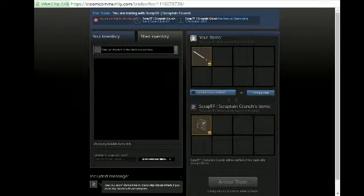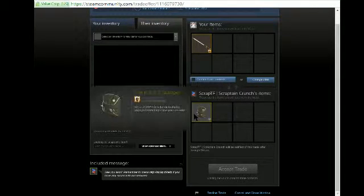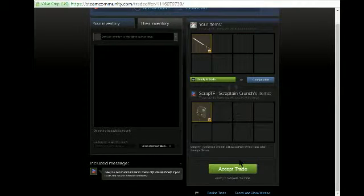Okay, hey guys, I'm back. And as you can see right here, I'm with Scraptf Captain Scrunch. So, the base jumper for the islander. Now, I would usually go for probably a level 90 base jumper or something, but I'm just going to show you guys that this is legit. So all you have to do is click confirm trade contents, then you click accept trade right here.